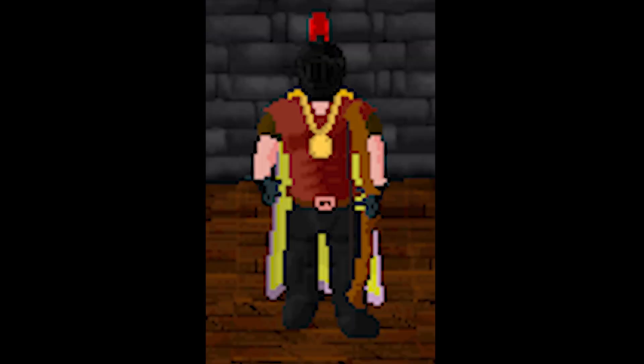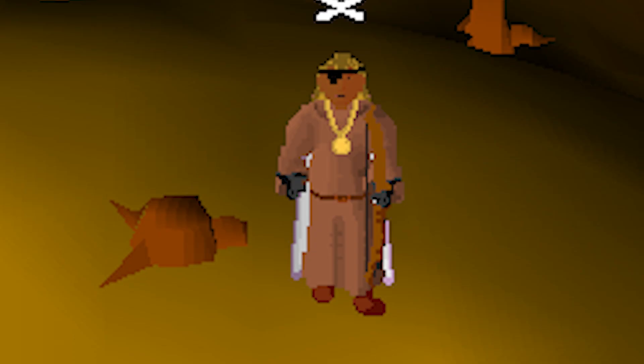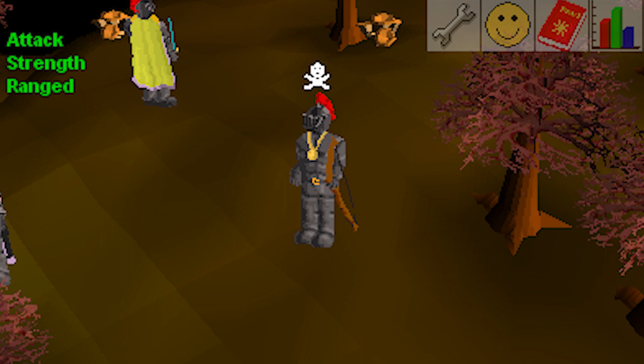There are no Dhide vambraces and chaps. Power amulet doesn't provide a range bonus since one doesn't exist. There are bows, arrows, crossbows, bolts, darts, throwing knives, spears, cannons and cannonballs — that's about it. Leather bodies will always be the ranged meta, even in RSC, but they do nothing better than provide a meager armor bonus. Ranged outfits in RSC are 100% fashionscape or defense focused. There is no concept of ranged defense versus melee defense — they work the same. You'll take less hits from ranged by having a higher armor bonus, so equip plate armor and a large helmet.